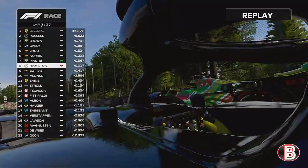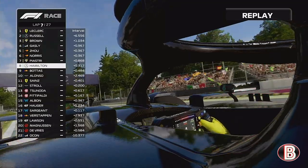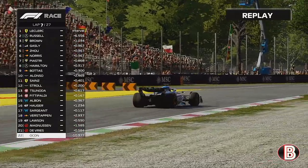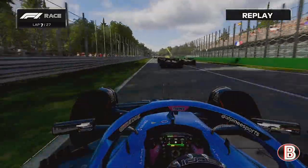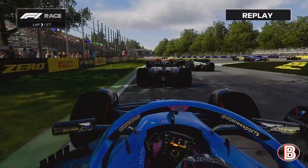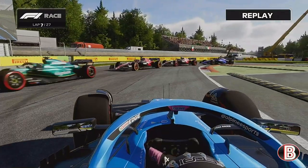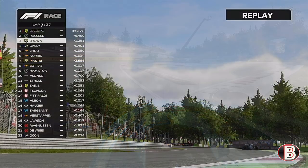Oscar Piastri has finally found a way past Lewis Hamilton around the outside of the second chicane. Ocon, spun round at the first corner, has finally got going again. Looking at the replay of what happened to Ocon — he was going down into the first corner side by side with an Aston Martin, nearly lit it up coming through the first corner, then properly spun coming out of the second corner. I think he was always going to spin around there.